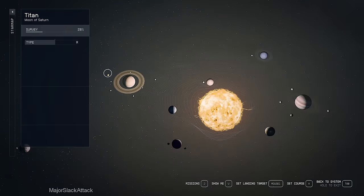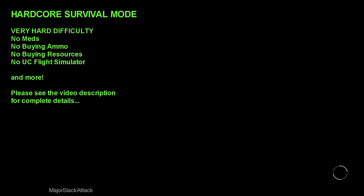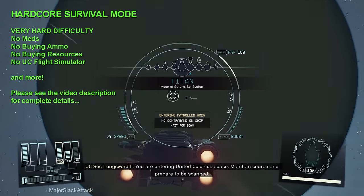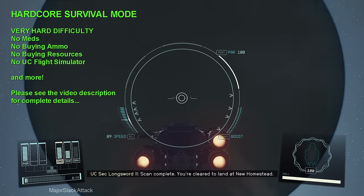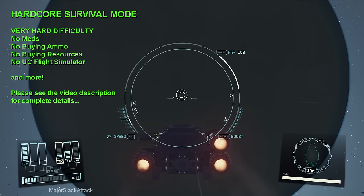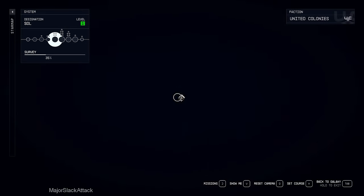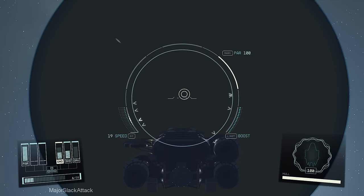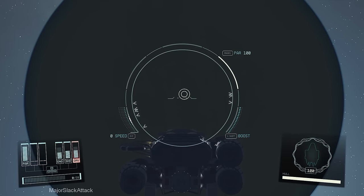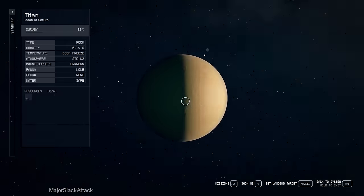Setting course for Saturn's moon Titan. We're entering United Colonies space, scan complete, clear to land at New Homestead - because we're a law-abiding citizen. One thing I found missing from the patch was the power allocations on the ship. I would love to see them fix that - at the very least an option that says 'don't touch my power allocations, just leave them exactly the way I have them set up.'